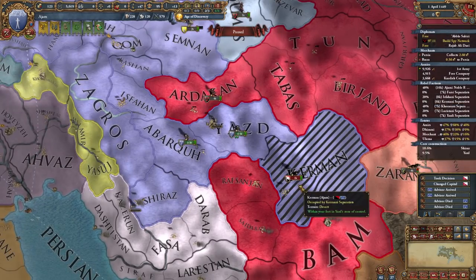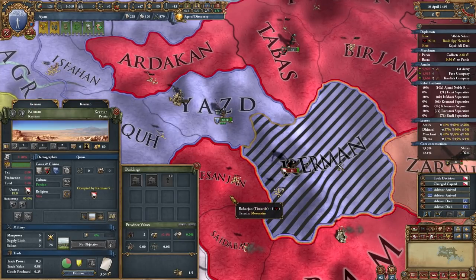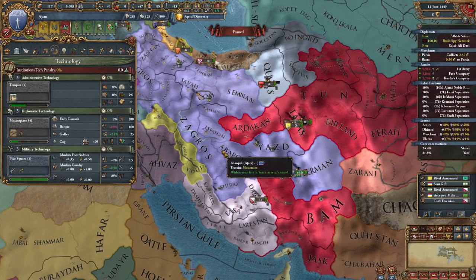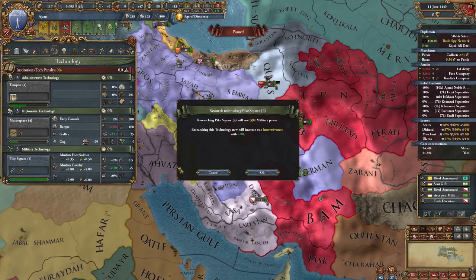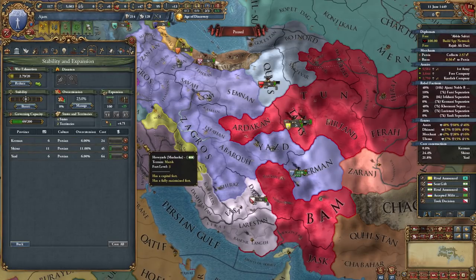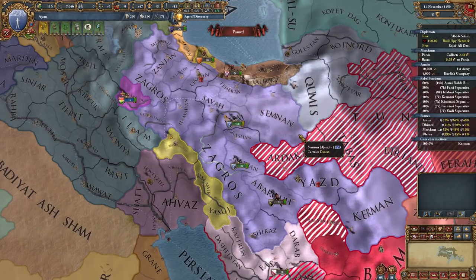Wait a second — who the hell are you? Where did you come from? Well, this'll slow things down a little bit. And just in case that war was going to go any longer, I actually decided to invest a little bit in Mil Tech. Well, that would have made things easier — I guess it doesn't matter at this point. There's actually nothing left for me to do right now except wait on speed five. I'll see you in a couple minutes or seconds through the power of editing.